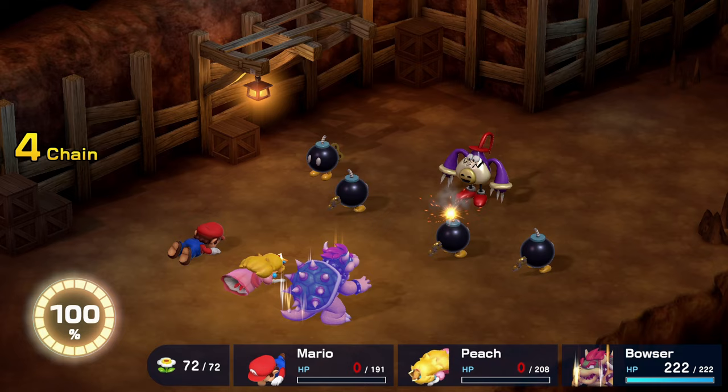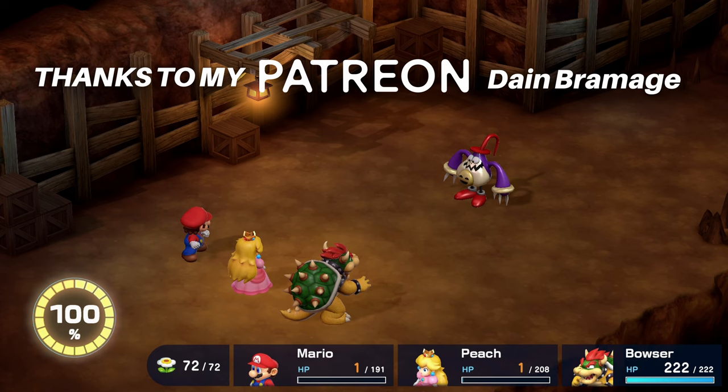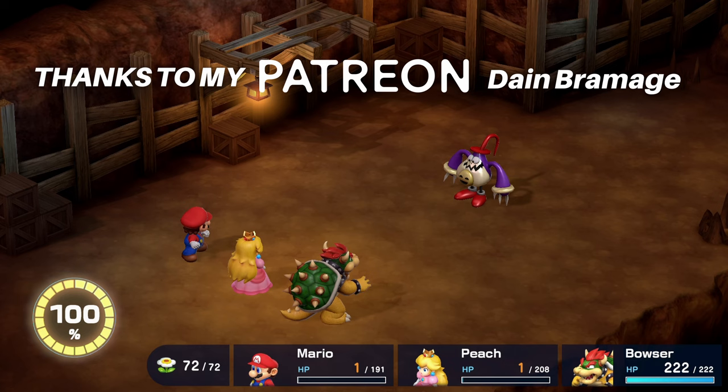Once you get used to blocking Punchinello and the Bob-omb attacks, the battle will be easier, and you'll get Bowser's final weapon as a reward. Be sure to check out more Super Mario RPG videos that I will be uploading to this playlist as I progress through the game. But for now, I hope this was useful — thank you for watching and keep enjoying the game!